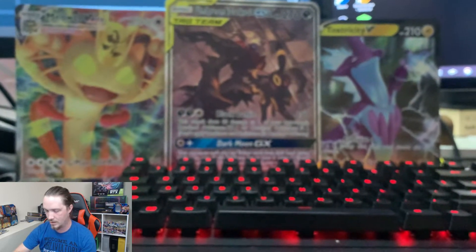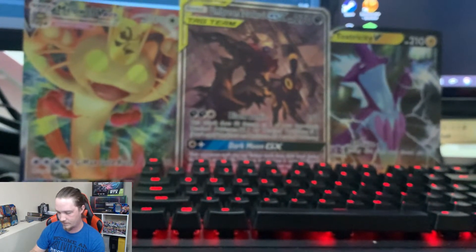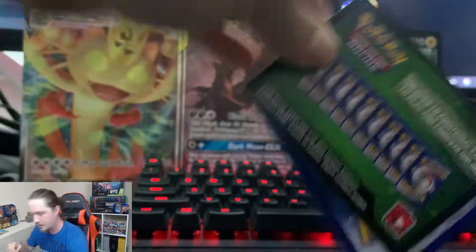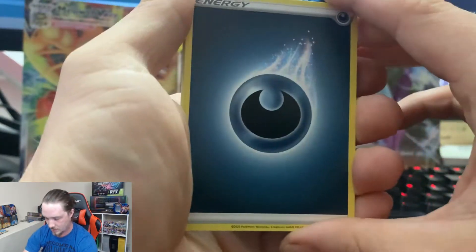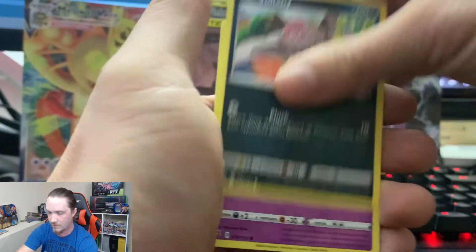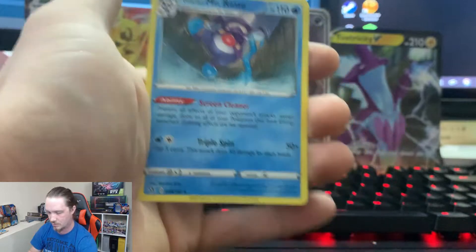I'm going to slide this over just a little bit and recenter it — trying to find a spot where it works best for me so I don't keep bumping it all the time. Green card. Dark energy, Charjabug, Metapod, Burning Scarf, Galarian Farfetch'd, Honedge, Time Pull, Vullaby, Corsola, Reverse Holographic Morpeko, and a Mr. Rime Galarian.